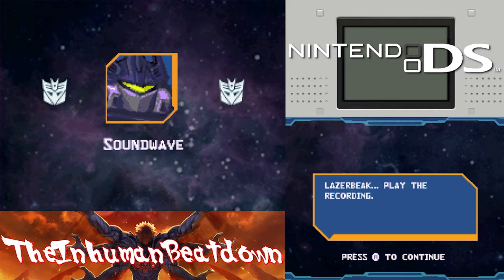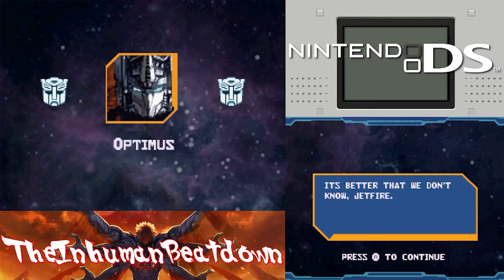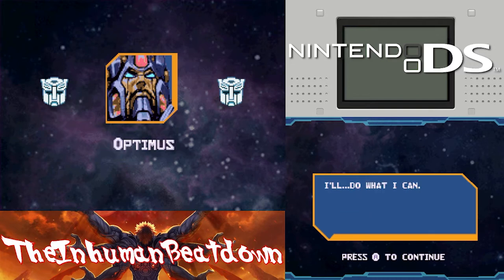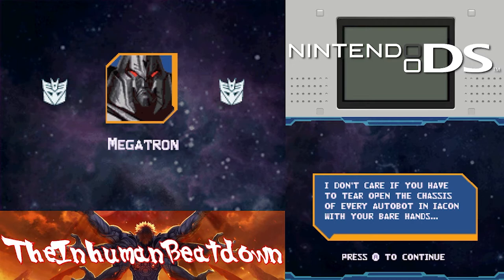Laser Beach Plan - the recording. We'll divide into two groups. Optimus, you head up the first team and protect the library. I'll take the Omega Key to a secure location. Where are you going, sir? It's better that we don't know, Jetfire. The less we know, the less information we can give the Decepticons if we're captured. Exactly. But let's hope it doesn't come to that. I'm counting on you to do what is necessary when the time comes, old friend.